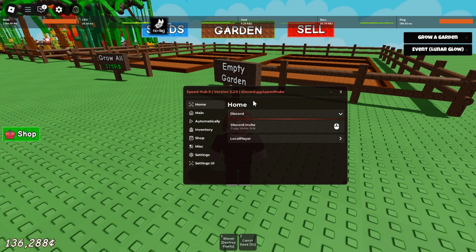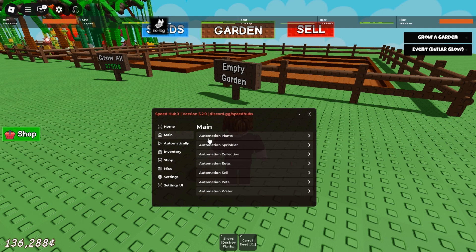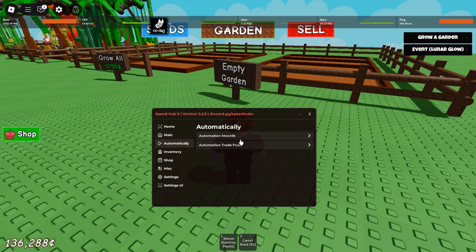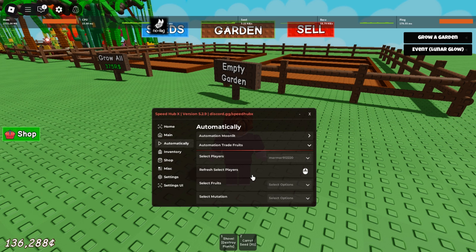Script two is named 'Speed X Hip'. It has auto plan, auto sprinkler, auto collect, auto egg, auto sale, auto pitch, and auto water. It also works automatically for monet and trade — if you need any trade, click any player and trade through it.